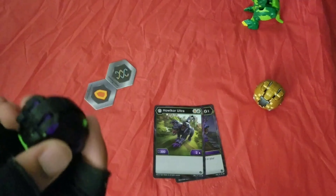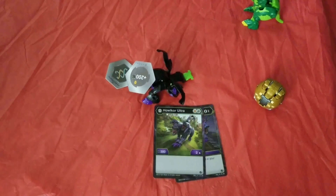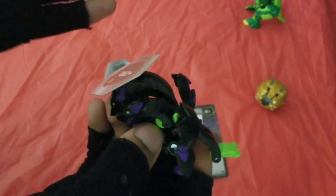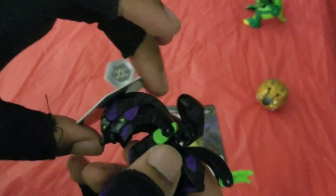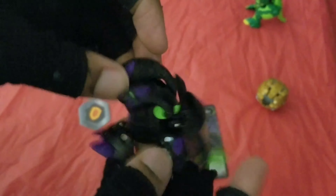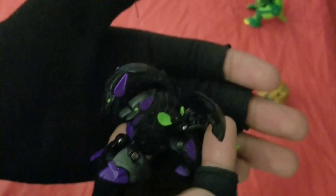And now I'm gonna try and roll it onto the Bakukor. Okay, we did it. That roll was kinda slow but you did kinda see it pop up and then roll its way onto its feet. It's basically supposed to do that a little bit faster, but I can't get the gif right. And that's about it for Howlkor. Like if you want, share it if you want, and subscribe for more. See you next time, bye!